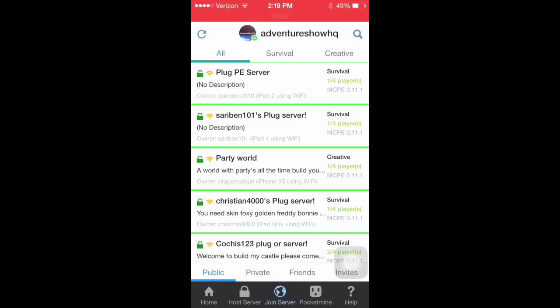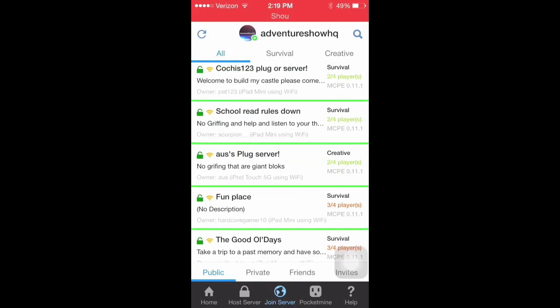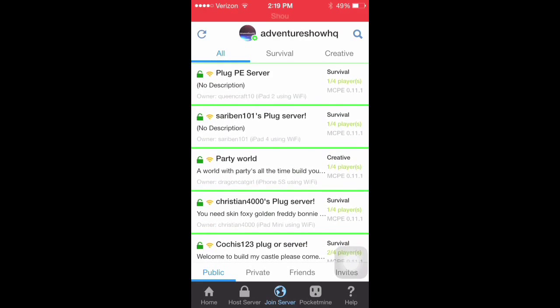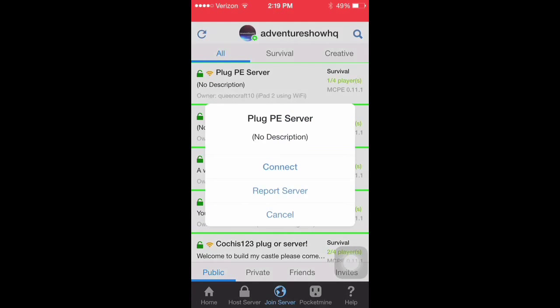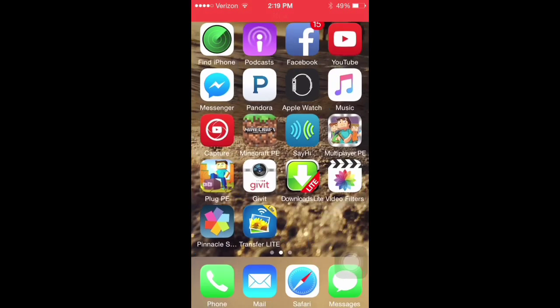Now let's move on to joining other people's online servers. Back in Multiplayer PE, there were some very inappropriate servers, but because you can report on this application, it's a lot more clean. To join one, tap on one that you find interesting or want to join. You can connect to this server or report inappropriate servers. Press connect, and then once it says connected, go into MCPE and wait for the world to pop up.